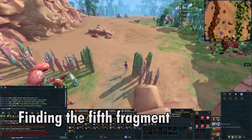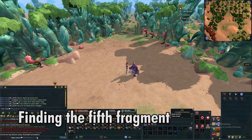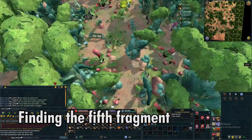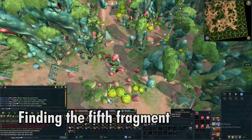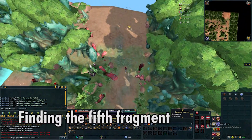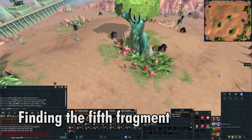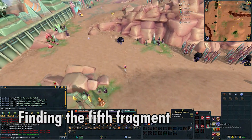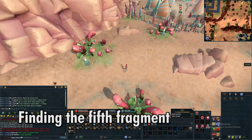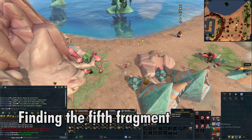For the fifth fragment, head south and go back the way you came. Head far east until you reach another city. The fifth fragment is located in the northeast corner of the city.